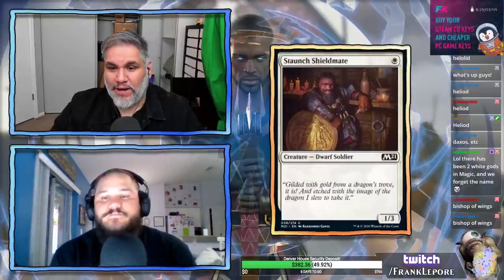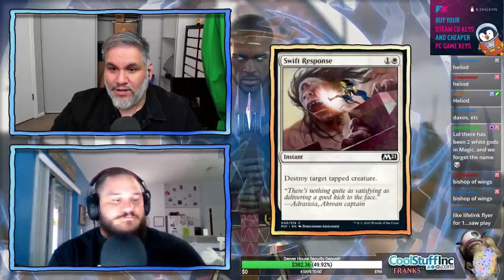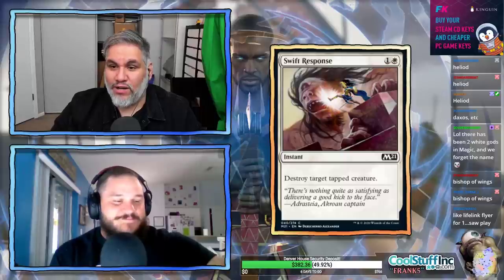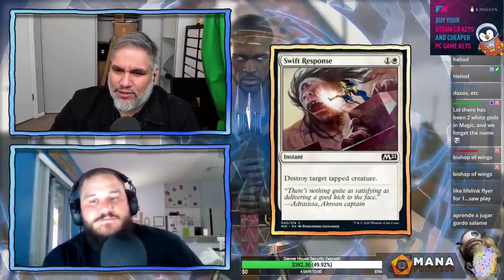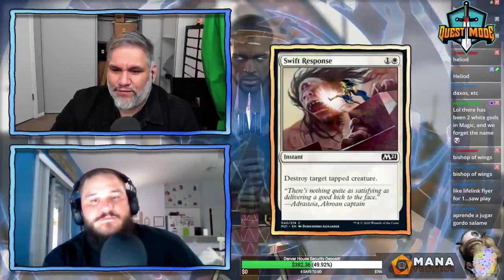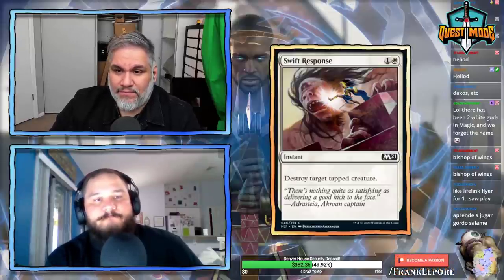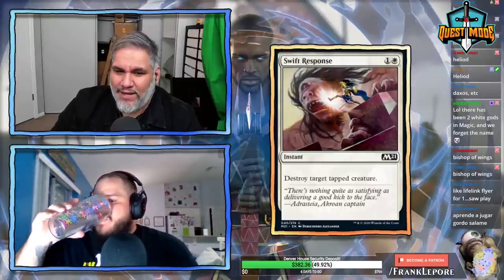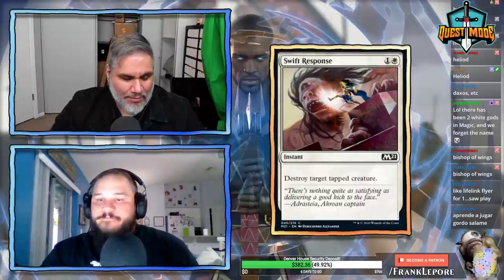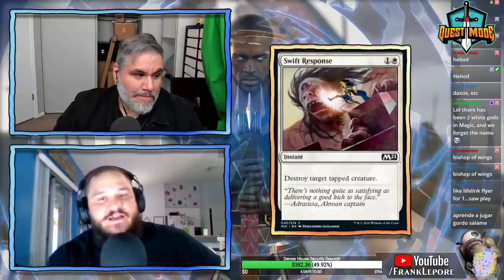Staunch Shieldmate: a 1/3 for one mana. Swift Response: one and a white instant — destroy target tapped creature. Another reprint that didn't see much play when legal. There's just a lot of competition for this spot — cards like Gideon's Reproach — lots of two-mana cards that kill a creature with a condition attached. I don't think this sees play.